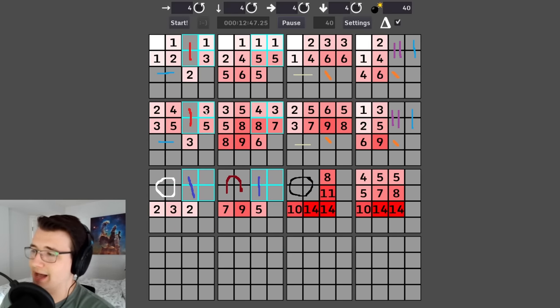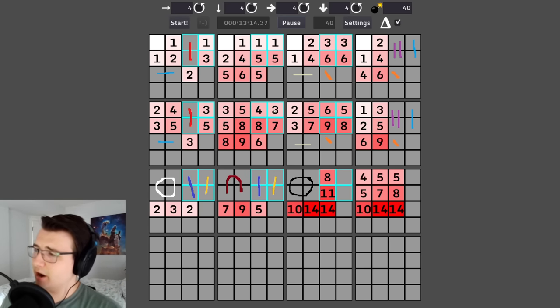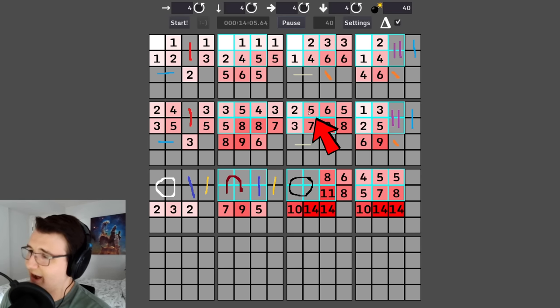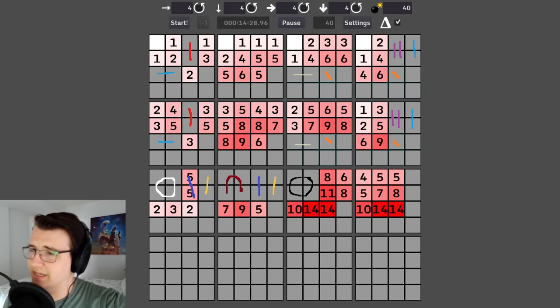This three has two mines accounted for and only four possible spots, so one of those four is a mine. This three already has three mines in it and two cells, so goodbye. This five: I have the vertical purple, the black circle, the dark red horseshoe — that makes four — and then two cells which could contain the vertical dark blue mine. So these two are not mines, and one of these two is a mine.